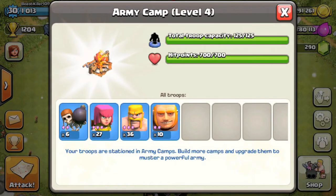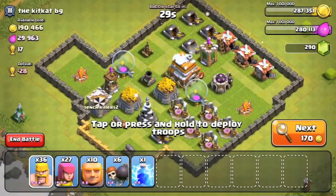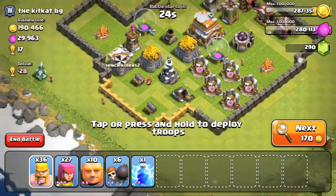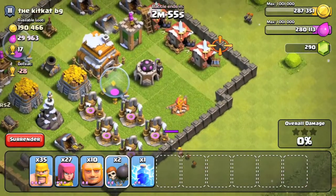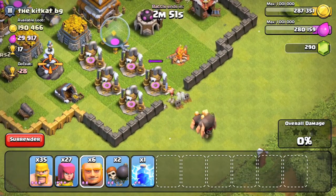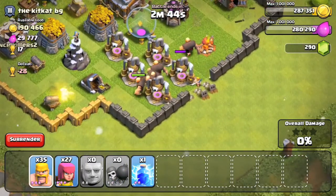Even though I'm in a league where I'd get lots of town hall 6s and maybe a 7 every once in a while. Alright, I've got my lightning spell, 36 barbarians, 10 giants, 27 archers, 6 wall breakers, and 1 lightning spell. I start out placing a barbarian to see if anything would go for it — nothing did. So I threw in 2 wall breakers right there, and 2 wall breakers at the top. Then 5 giants on each side. I don't know what happened to those 2 wall breakers, so I just placed 2 more just in case.